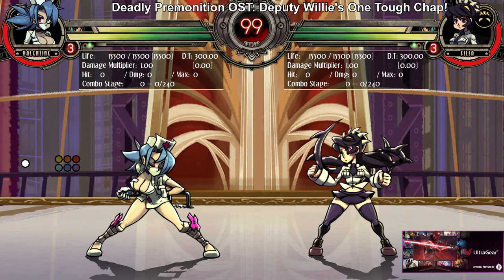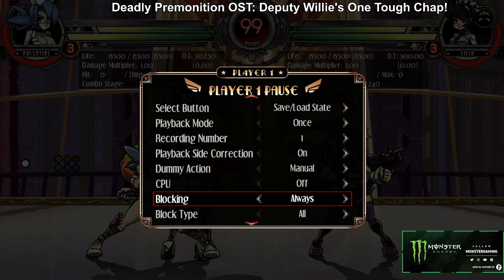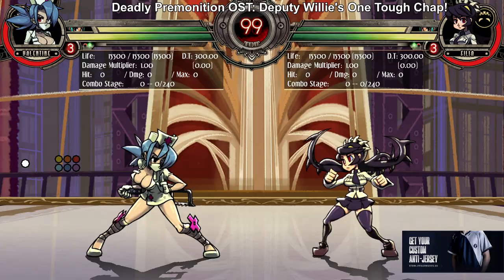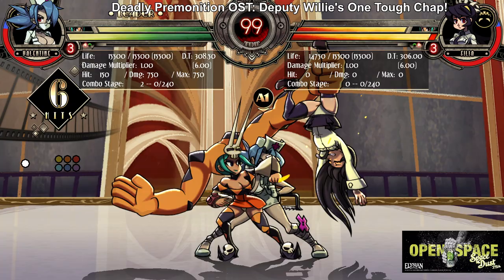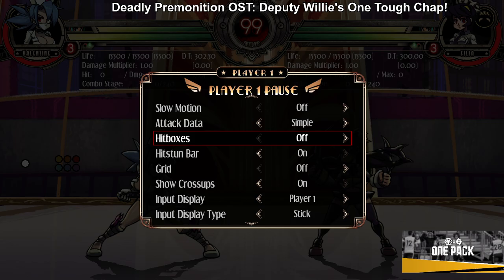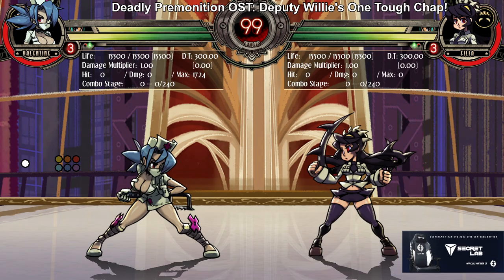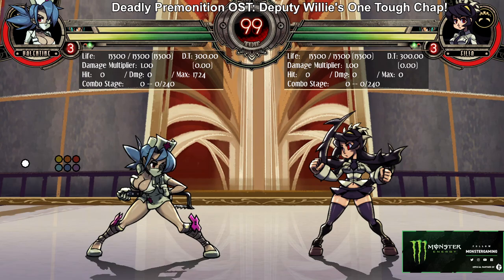Cerebella's Dirt Nap assist is an anti-air type assist — a hit grab. Same thing as A-Train: if you're on the way up from your jump, it's unblockable. Otherwise you can block it and you can combo into it. If you're already in the air you can block it, but on the way up it's unblockable. The hitbox on this move is actually ginormous.